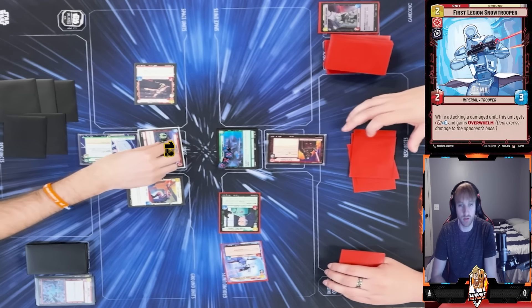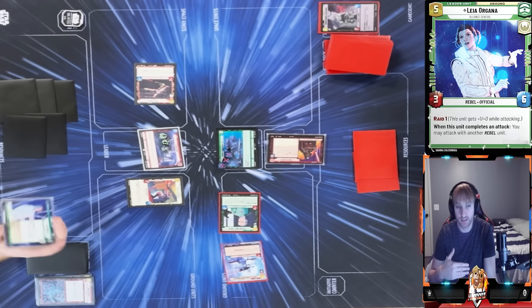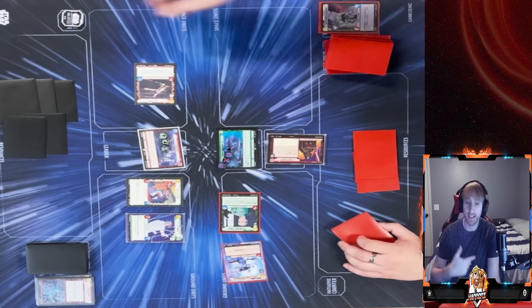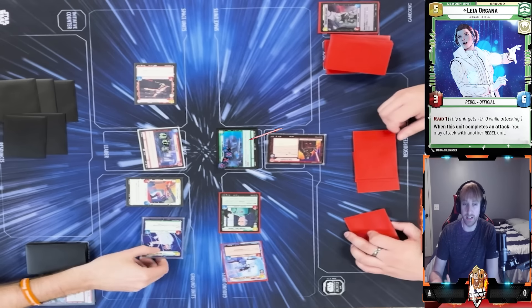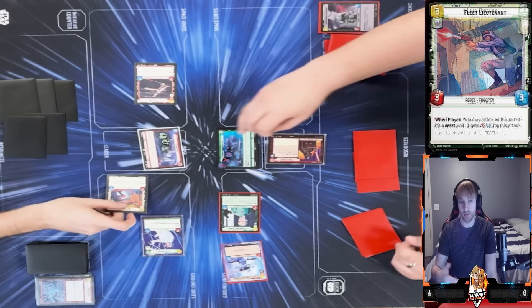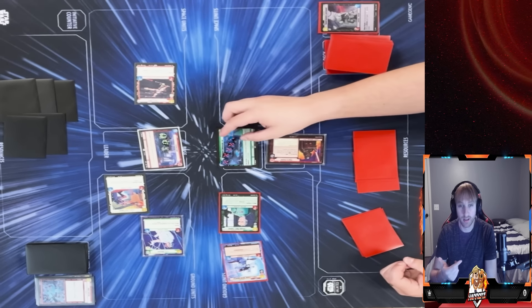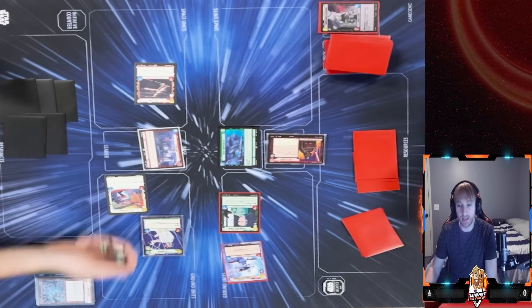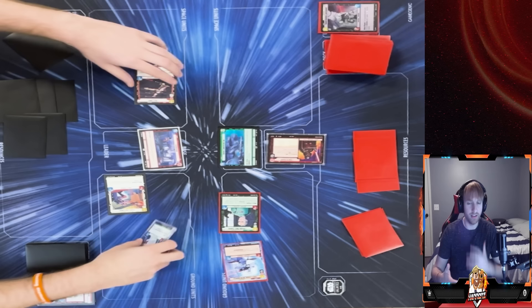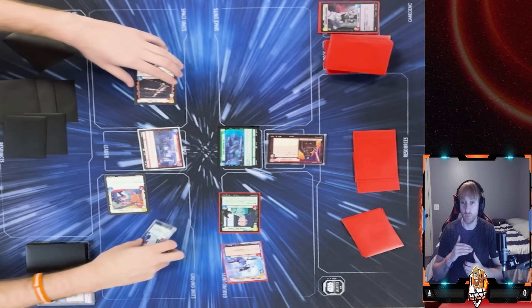My Fleet Lieutenant gets re-readied up and he swings into my base with his Snowtrooper Lieutenant trying to keep up with the damage — but we're outpacing him. Then I bring out Leia as a leader unit, which is really good. Leia attacks, Fleet Lieutenant gets to attack, both get Raid 1 from Red Three — Leia has Raid 2, dealing five damage, and Fleet Lieutenant deals another four. That's the game.